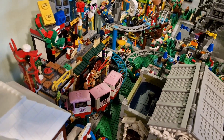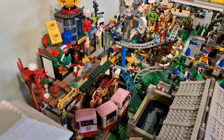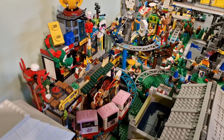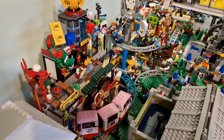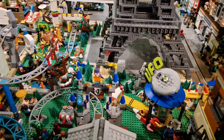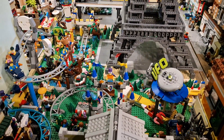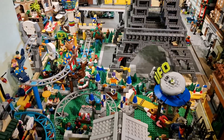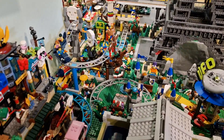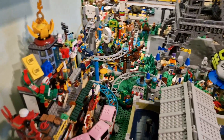If we go right here, my plan is to get rid of the Monkey Kids set — the City of Lanterns, or whatever it's called. This will be removed. The same will unfortunately apply to the amusement park — it will need to go somewhere else. Instead of those, there will be some new buildings coming.